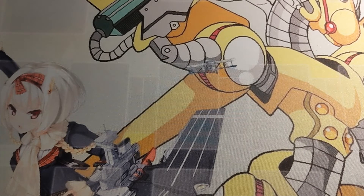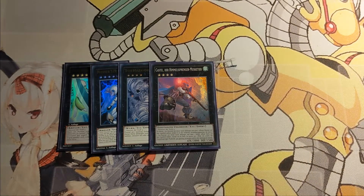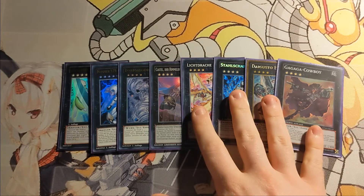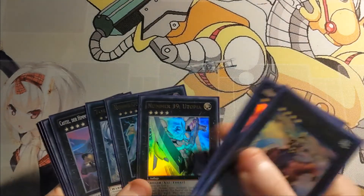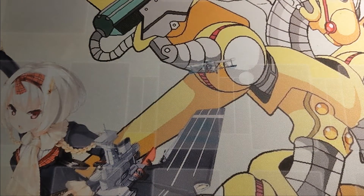Following that, we basically have access to the entire Rank 4 toolbox. Playing a small Utopia package never hurt anyone — Tornado Dragon for additional back row removal, Castel for monster removal, Number 62 Light Dragon, Steelswarm Roach, Daigusto Emeral, Gagaga Cowboy. This could also be Abyss Dweller or any Rank 4 you like or believe is good and playable in your current environment. The Utopia package, Tornado Dragon, and Castel are a bit more mandatory as those are more applicable to a general player base.